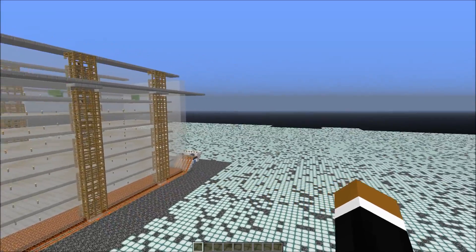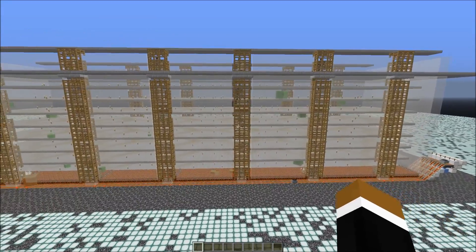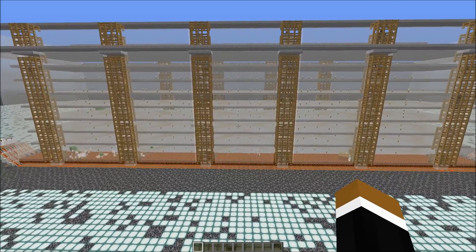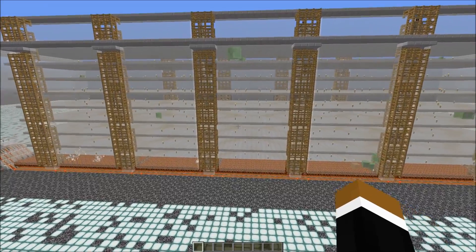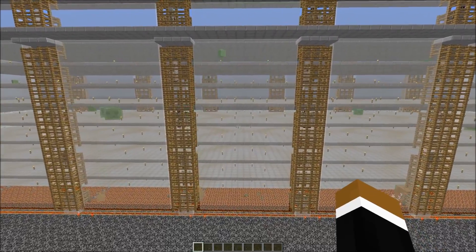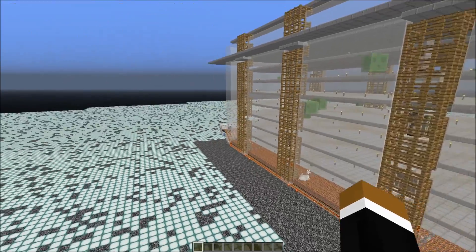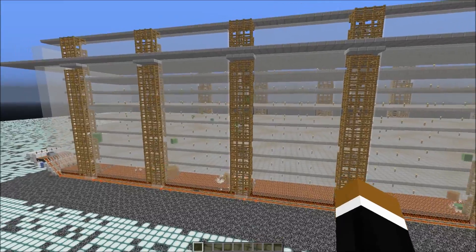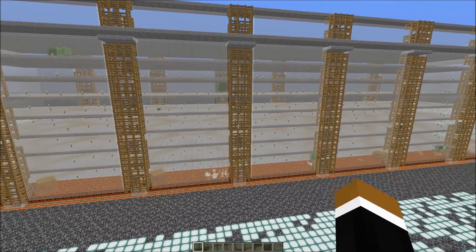I removed a lot of blocks with MCEdit so you can watch the farm running in game mode 1 without a second account. The optimal AFK spot is 24 blocks away from the spawning layers, but within 128 blocks there are no spawning spaces outside of the farm. So I hope this answers the questions about the optimal AFK spot.